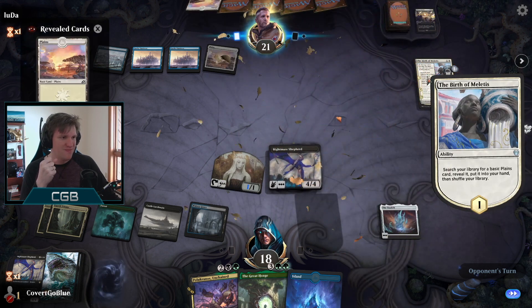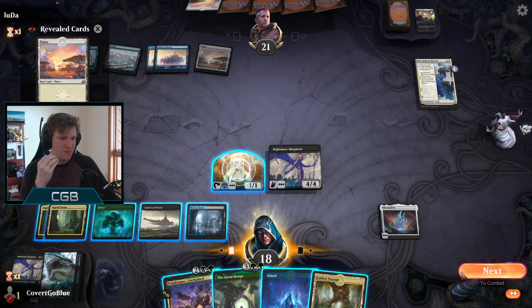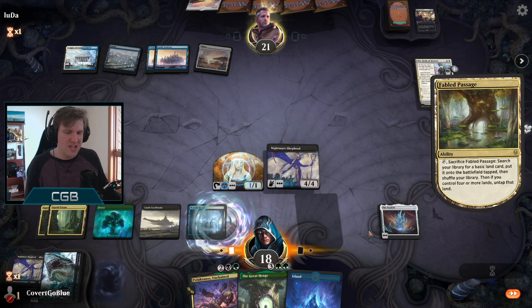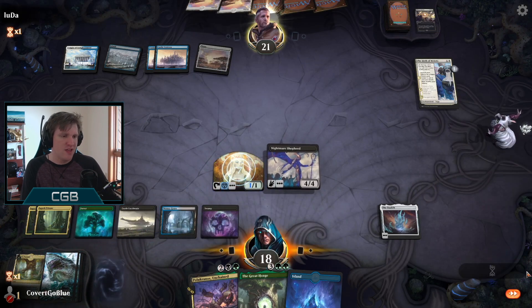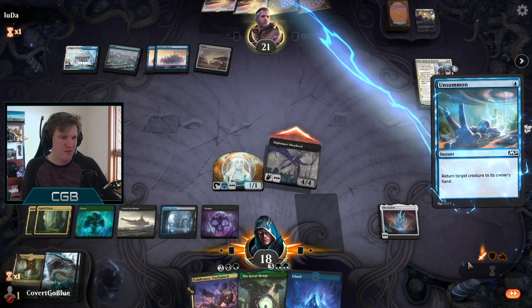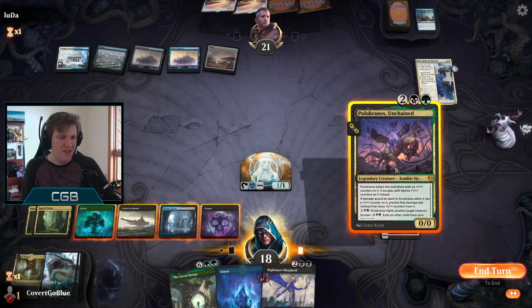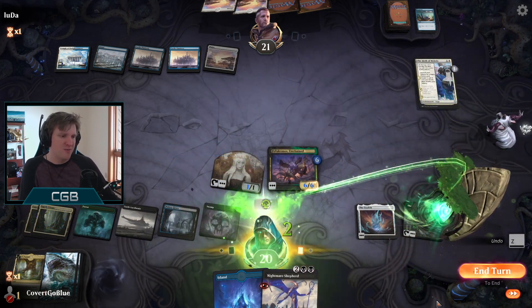Another wall factory, another birthday party. Fabled Passage. Last time we attacked the opponent bounced Nightmare Shepherd right away to save some life points - so let's try that again. I might need the mana for the Paradise Druid so I'll hold back on that. They seem very allergic to taking damage. Let's see if we can resolve Polukranos and the Henge here. Having the Henge down makes a big difference.